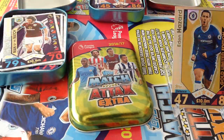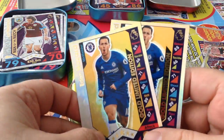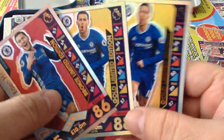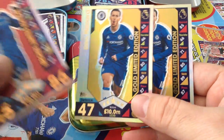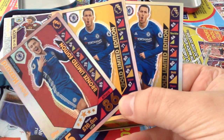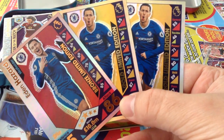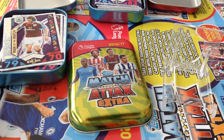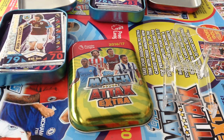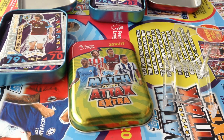Well there you go lads, ladies and gents — three tins opened. Fantastic ratio of two gold and one bronze Eden Hazard. I hope you guys have enjoyed the video. Smash that like button, give it the thumbs up. Don't forget to subscribe to the channel — I've got a lot of good stuff to share with you guys later on. If you've got any comments, the comment section is very welcome. I like chatting with you guys. Till then, that's Casa signing off — tada!